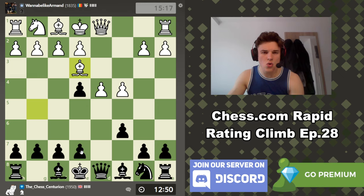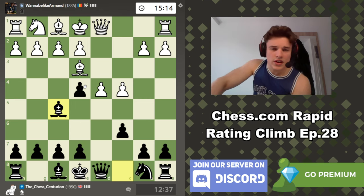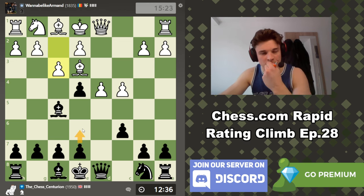I would like to play E6 to go Bishop to B4, but then he can just bring his bishop back. Maybe he's trying to discourage me from going Queen B6 because he can have discoveries with D5, or maybe he's trying to stop the move C5. I think I'm just going to go Bishop F5 to defend this pawn and get ready to play E6.